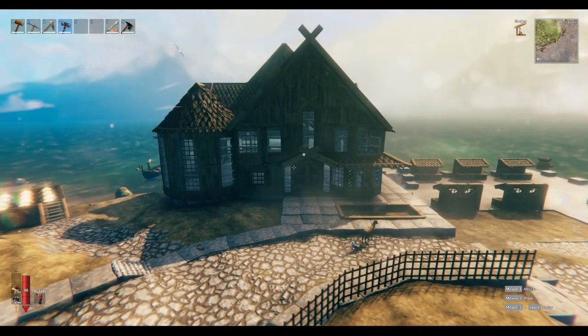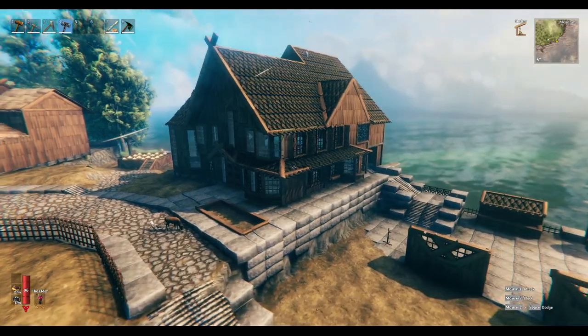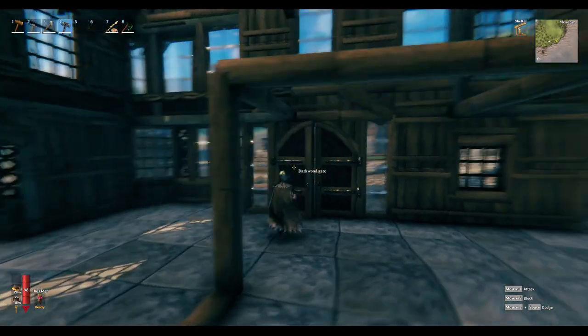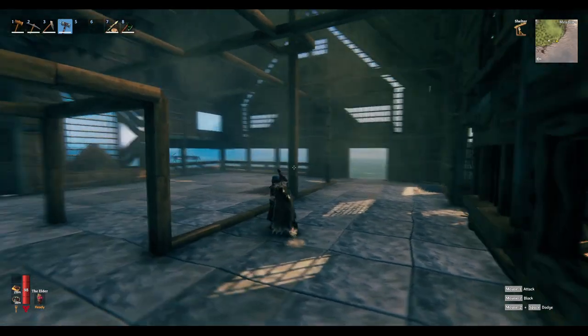It took a lot of time to build. I gave up on it a long time ago — this was going to be like an ocean mead hall with a big patio back porch. I just said forget it a long time ago, but it's still very pretty. Unfortunately it is going to fall victim to the Cheat Sledge today.